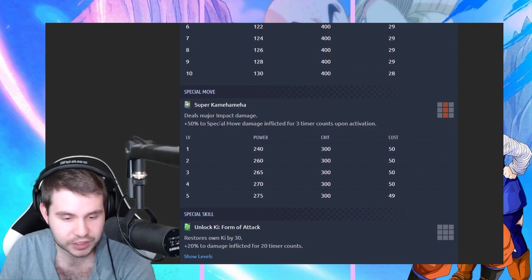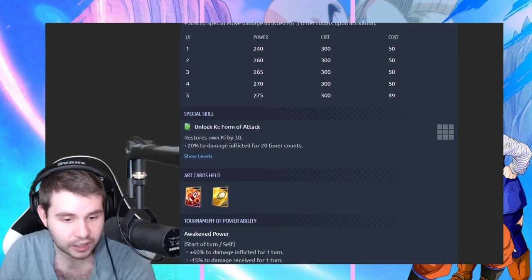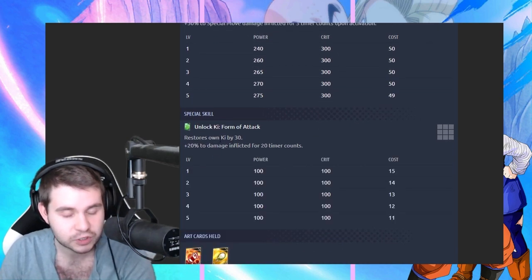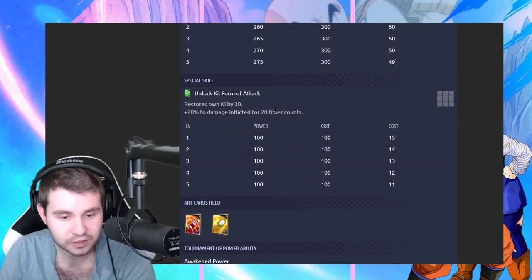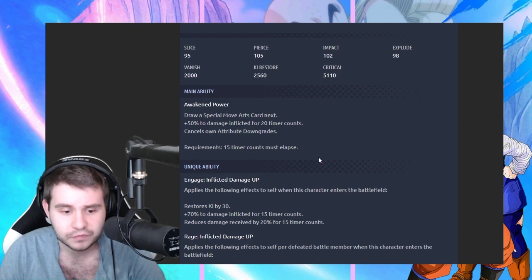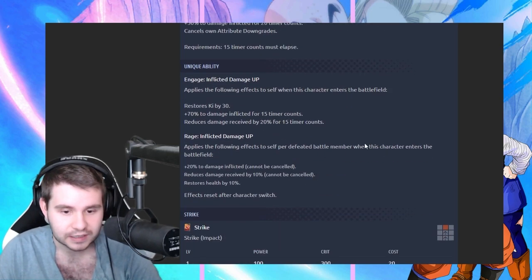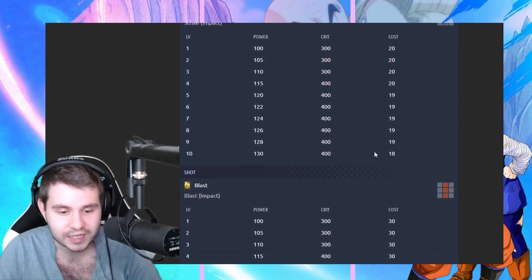We got 50% to special damage for three timers upon activation for the Super Kamehameha Wave, so that's pretty cool. We got unlock key form of attack, restores ki by 30, and then 20% to damage inflicted for 20 timer counts. Nothing to cry home about, but this is a nice yellow that you could put in Super Saiyans.